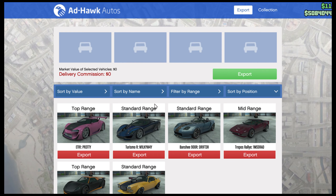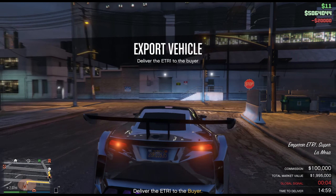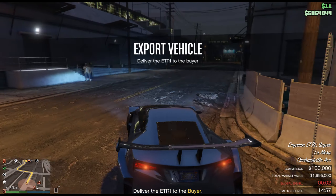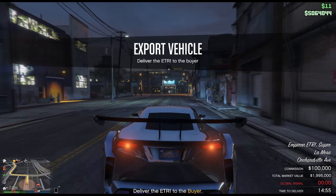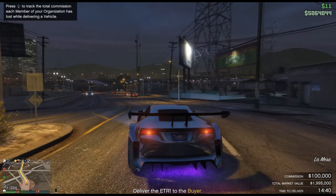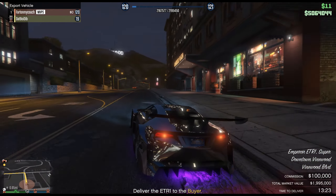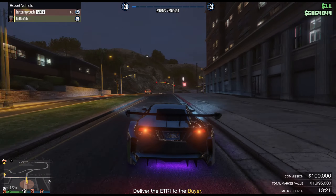Now depending on how long it took you to do that mission, I can go ahead and sell another top-range car. I'm in the public session with my other account. You can do it with a friend — I recommend doing it with a friend. Tell your friend to become a rival CEO and there'll be no NPCs trying to take you out. You can drive all the way to the destination and make an easy $100,000.